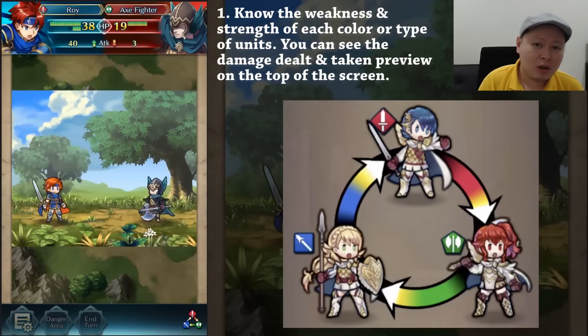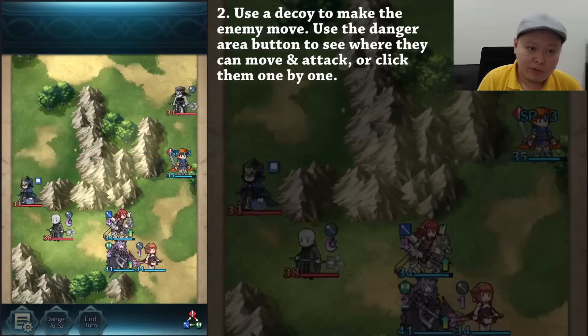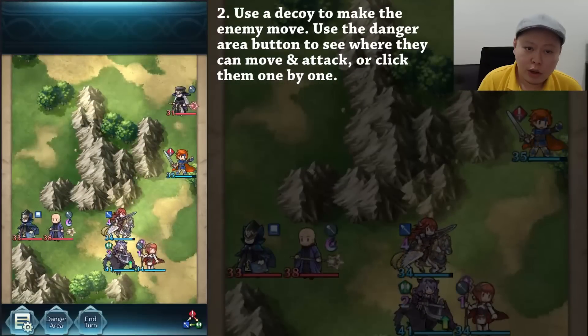The second tip is to use a decoy to make the enemy move. Use the danger area button to see where they can move and attack, or click them one by one. Sometimes the opponent just doesn't want to move at all even after you move some of your characters. Put one character that can endure the damage on a block the enemy is going to move or attack, and keep the other units in a safe area. That way you can make the enemy move and chase you.